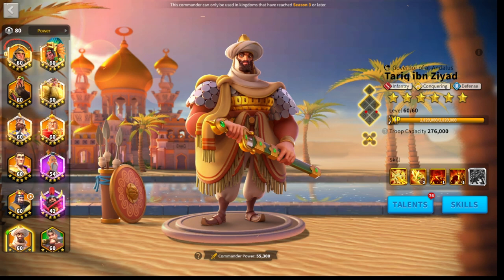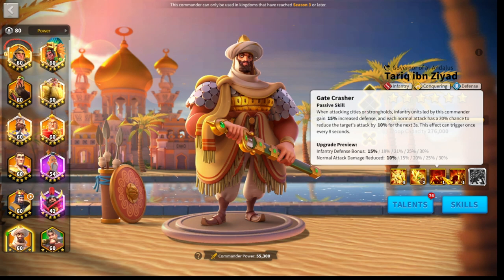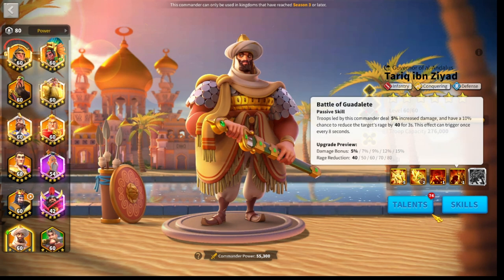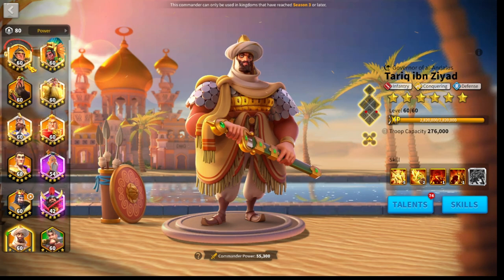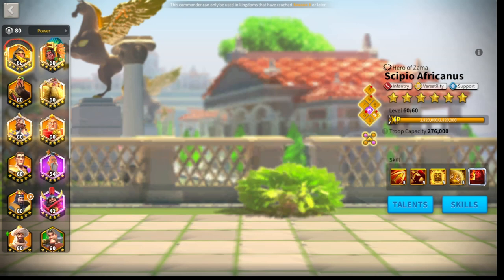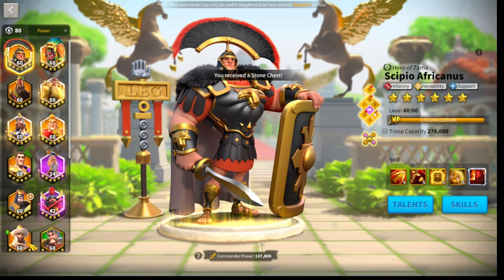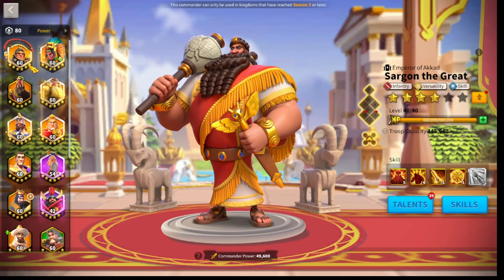Tarek adds a ton of punch — he has a huge active skill damage of 2200 damage factor and deals tons more damage to cavalry, which you really need in the open field because you're going to face way more cavalry than infantry. He also has lots of defense and is viable for rallies, which is an even bigger bonus. Another option for Scipio Prime here would be Herold, so Scipio with Herold would be just as good as Scipio with Tarek. To sum up two infantry marches: Guan Yu and Sargon, then Scipio and Herold or Scipio and Tarek.